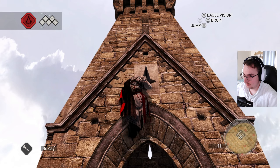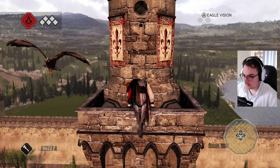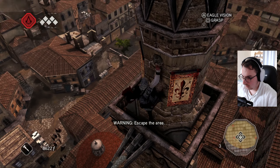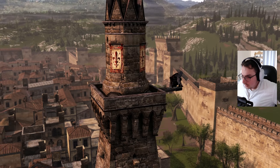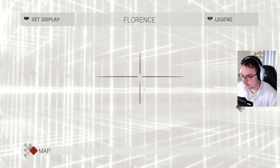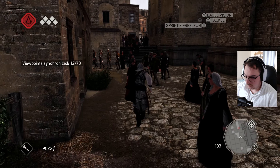I do have to get this viewpoint - I need to escape the area first. So like the races and the beat-ups and stuff like that - map updated, great. I will definitely do that after we are nearly completely done with the story. Let's take the last viewpoint first, then head over to the codex page, and then let's go to Paola.